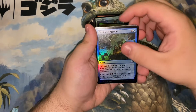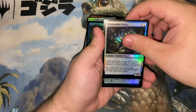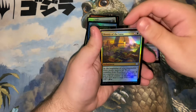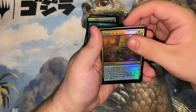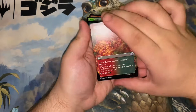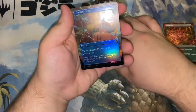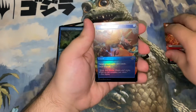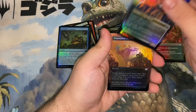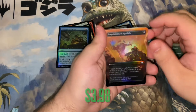Forbidden Alchemy. Now we're into our uncommons: Mist Meadow Witch, Bounty of the Luxa — which is from Amonkhet — full art Gruul Turf, foil full art Thought Scour, foil Quasali Pridemage, and foil Inquisition of Kozilek.